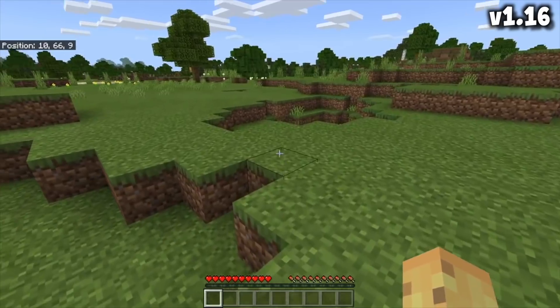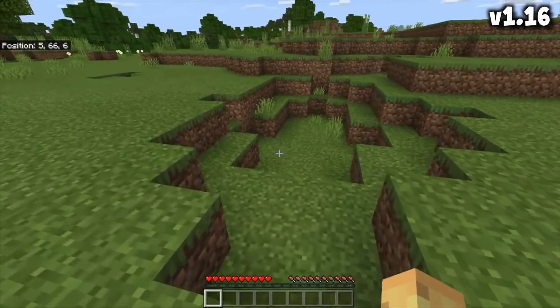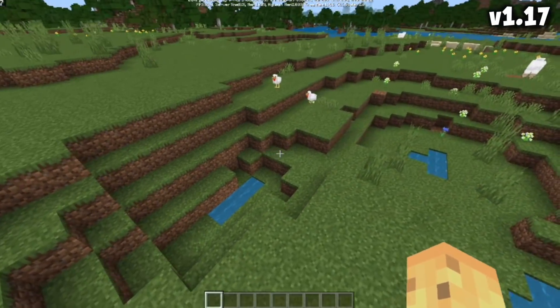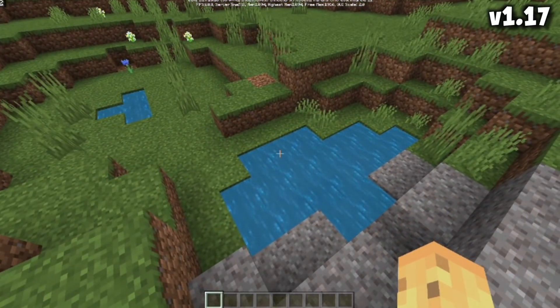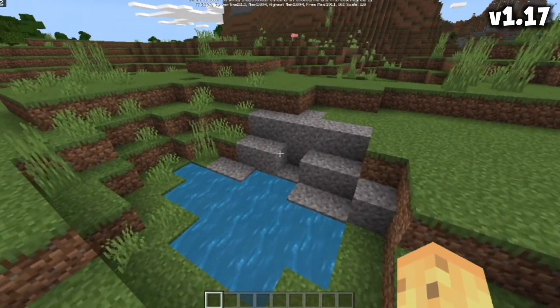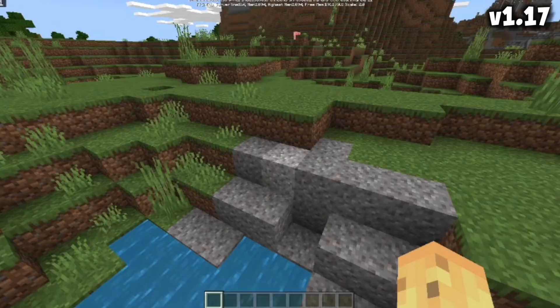The caves part of the Caves and Cliffs is hugely different. Look at these caves next to the spawn in 1.16 — they're not even really caves. But if we look there after 1.17, wow, they've got a tiny bit of water at the bottom, and this is now gravel. There are some changes, most notably including crashing, it seems.